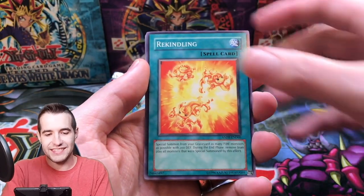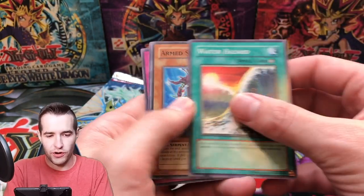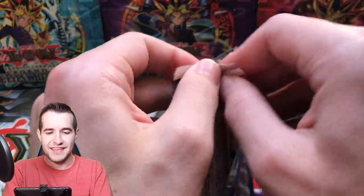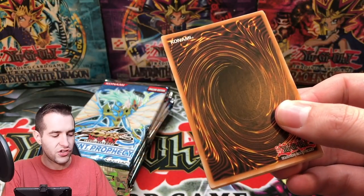Maybe we'll get an Ulti, a Secret, or a Ghost out of these, because last time out of those Crimson Crisis we just got Ultras and Supers. Well, another Blackwing — man, there's a lot of Blackwings. Fane Steel Chain, Morphotronic Magnum Bar, Coral Reinforcement, and Water Hazard. Starting off slow again, zero for one. Can we get something big? Ghost Rare Ancient Fairy Dragon!